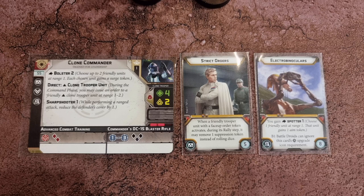Next up we have the generic Clone Commander who has 4 health and a courage value of 2, which can be used by all units at range 1-3. He can select a clone unit to receive an order token in the command phase thanks to Direct, and he can spend an action to give a surge token to up to two nearby friendly units. Each die in the game has a surge icon on at least one side, and surge tokens can be spent to convert them into hits or critical hits depending on your model's rules. The Clone Commander himself isn't particularly effective, but he's great for improving units around him. He has the Strict Orders command card, allowing friendly troopers to remove suppression tokens without rolling dice when they activate. He is carrying electro binoculars which allows him to perform an action called Spotter, giving a friendly unit at range 1 an aim token that can be spent to reroll failed hits when shooting.